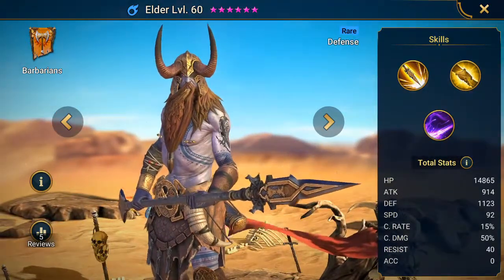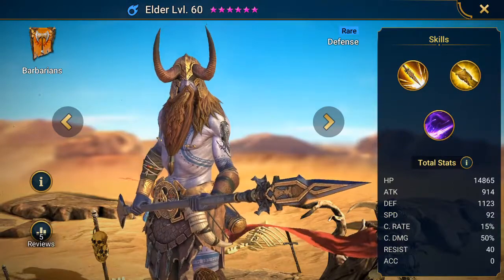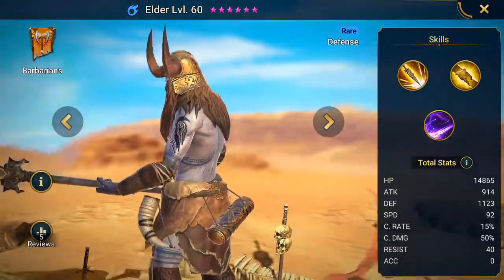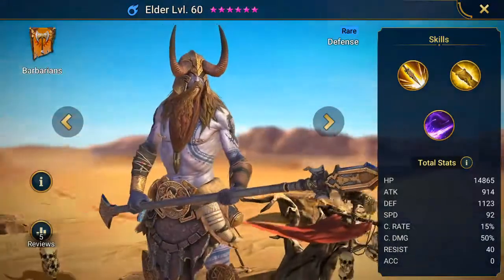The other thing that's cool about this guy is he is massive — like 12 feet tall. So when he's on your team, he just towers over everybody. And that is Elder.